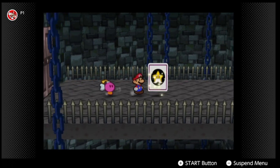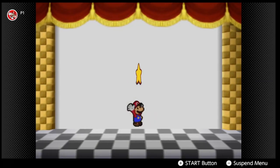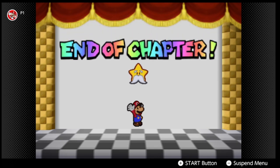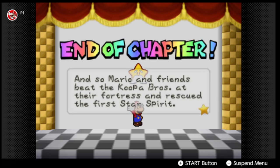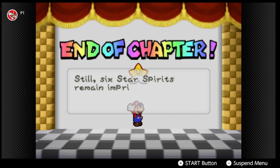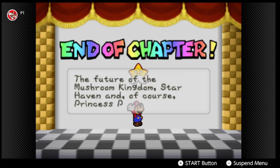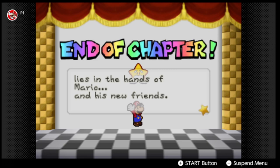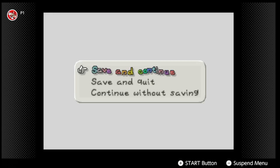We collect the Star Spirit and reach the end of chapter. Mario and his friends beat the Koopa Brothers at their fortress and rescued their first Star Spirit. Still six Star Spirits remain imprisoned and they must save them as quickly as they can — the future of the Mushroom Kingdom, Star Haven, and Princess Peach lies in the hands of Mario and his new friends. The adventure has just begun! I'll cut it off here — next time on Paper Mario we'll go back to Toad Town. See you guys then!